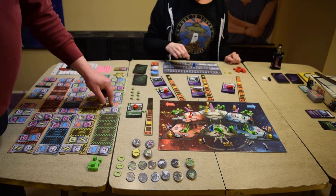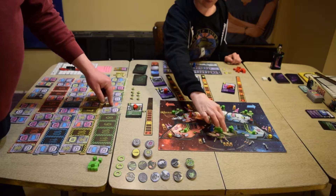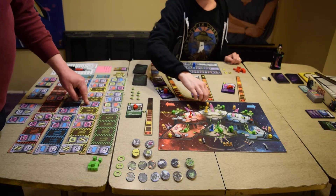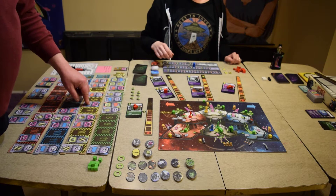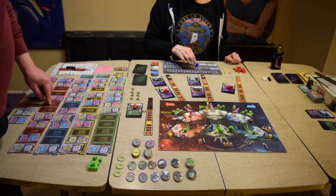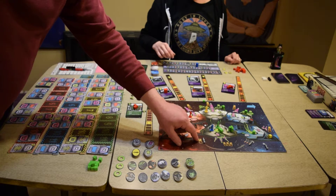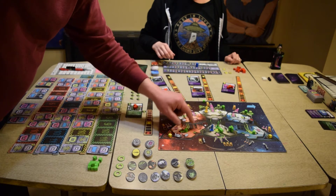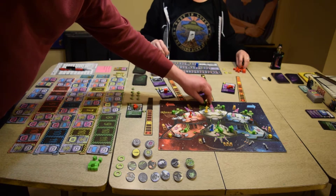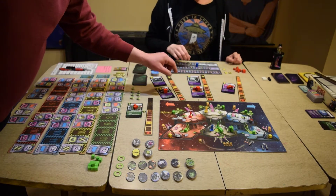Turn six. No new threats — a reprieve. Green moves. Yellow fires a laser at the destroyer. Blue and red do nothing. The laser hits the destroyer while it's also hit by the rocket — five plus three is eight damage. Two shield, six gets through. It has five health, so it's dead. The destroyer has become the destroyee. Goodbye.